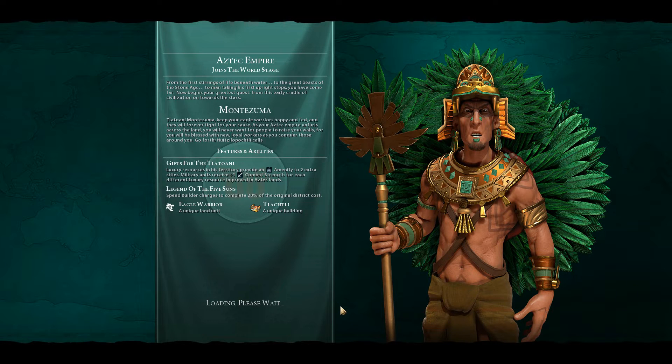From the first stirrings of life beneath water, to the great beasts of the Stone Age, on towards the stars — Tlatawani Montezuma, keep your eagle warriors happy and fed, and they will forever fight for your cause. As your Aztec empire unfurls across the land, you will never want for people to raise your walls, and you will be blessed with new loyal workers as you conquer those around you. So we rolled the Aztec empire.